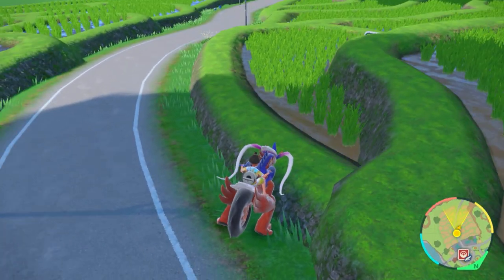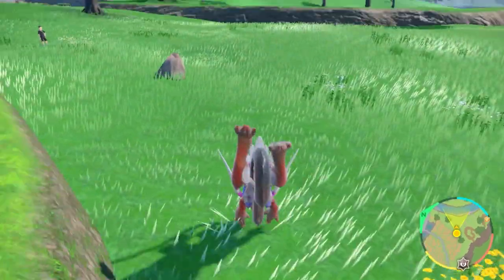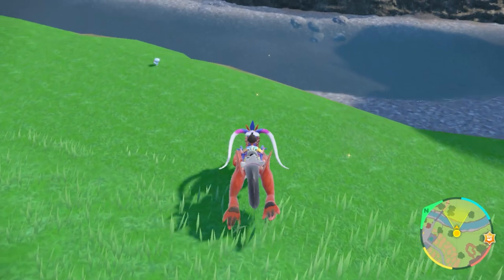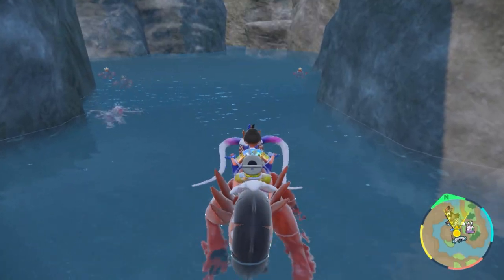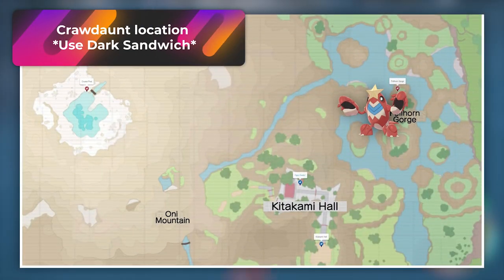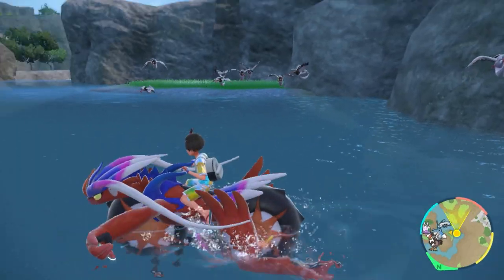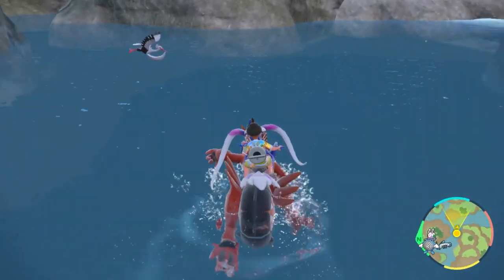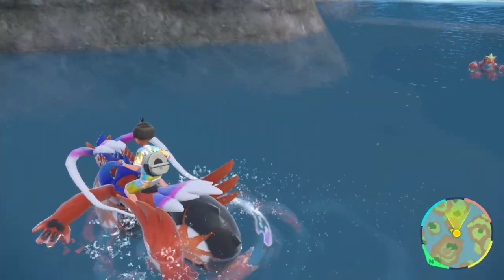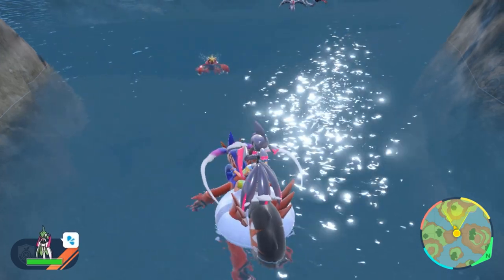For shiny Corphish or Crawdunt, the best way to get Corphish solo is via a mass outbreak. You will find it in various spots throughout Kitakami by the water areas, but it's not easy to solo. If you just want to hunt its evolution Crawdunt, eat a Dark sandwich and head over to the Fellhorn Gorge — swimming around the water in that area, you'll find a bunch of Crawdunt. The shiny looks almost like a desaturated version. Make sure you have a Pokemon that can attack in the water.